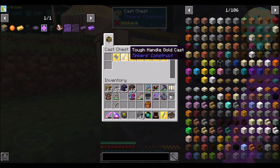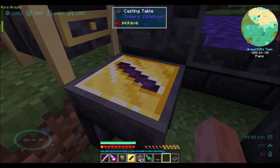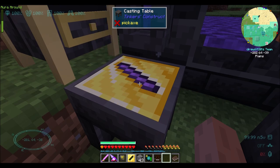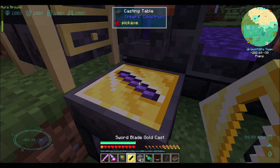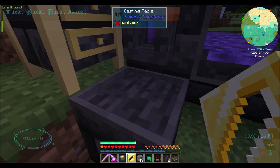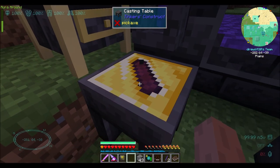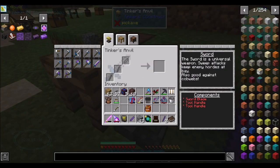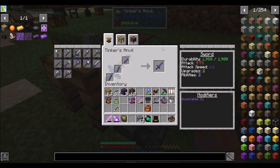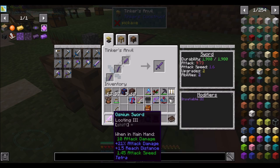Tool rod, we want two of, and then a sword blade. And then we should have no problem doing the upgrades. So that's going to be Insatiable Three. Our total attack damage is going to be 9.73. I'm comparing it to my osmium sword — that thing's got 10 attack damage but it has plus 20% on it. Attack speed is 1.6. Not bad.